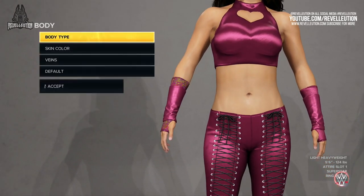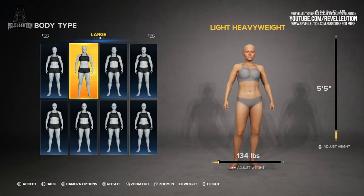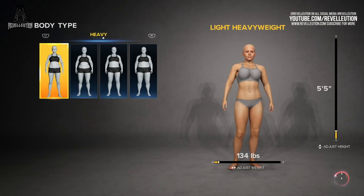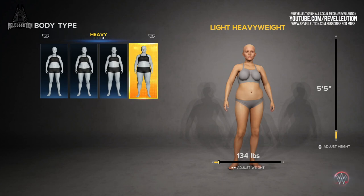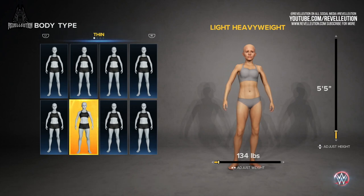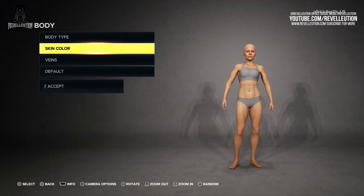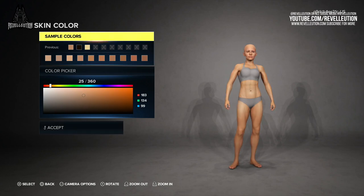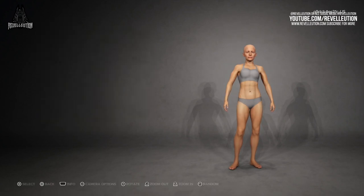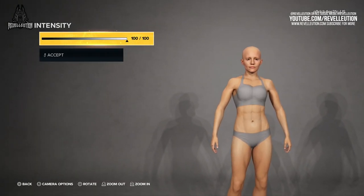Once you're done with the face, it's time to modify the body, with several options to choose from including body type, skin colour, veins, and reverting the body to its default. The body type options offer a variety of presets for thin, medium, large, and heavy, as well as sliders to adjust your character's weight and height. The preset options include a range of body types with options of defined abs and toned muscles amongst others. Once you've selected your body type, you can alter the skin tone before moving on to the veins tab, which includes a chest mask slider as well as options to apply veins to the stomach, arms, and legs.